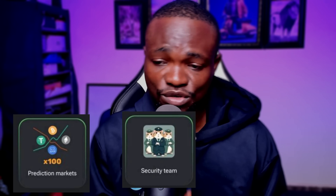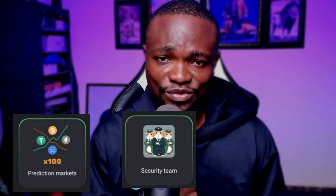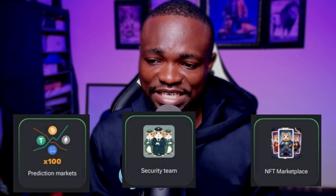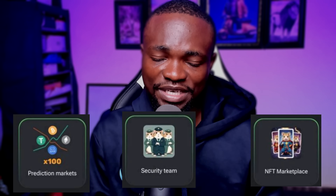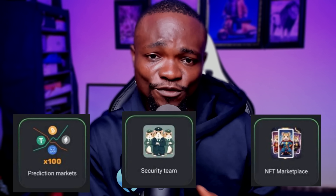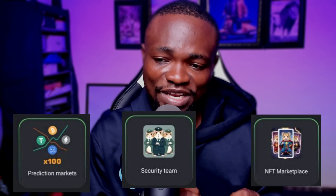The third card of the day to complete the daily combo is NFT Marketplace. You can find it under Web 3. However, it might actually be locked. To unlock it, you need NFT Collection.